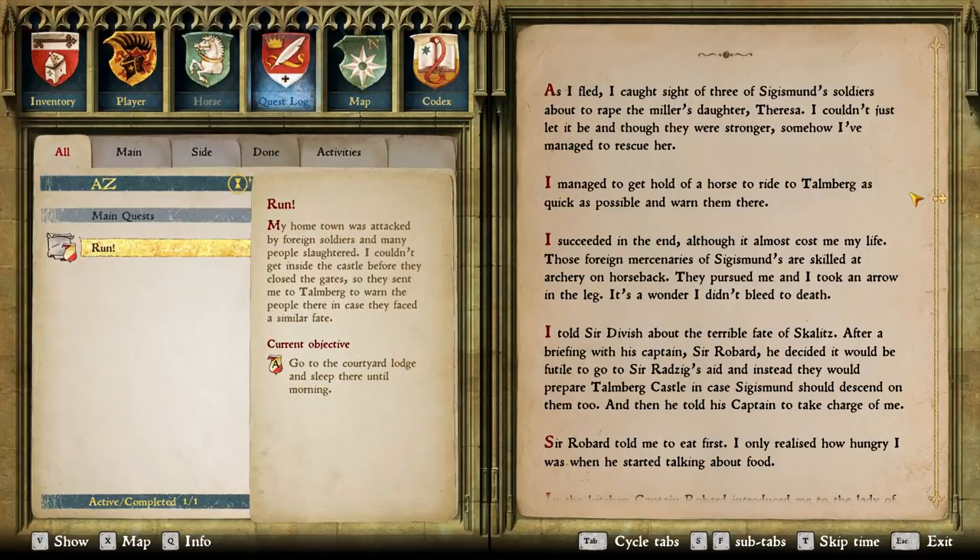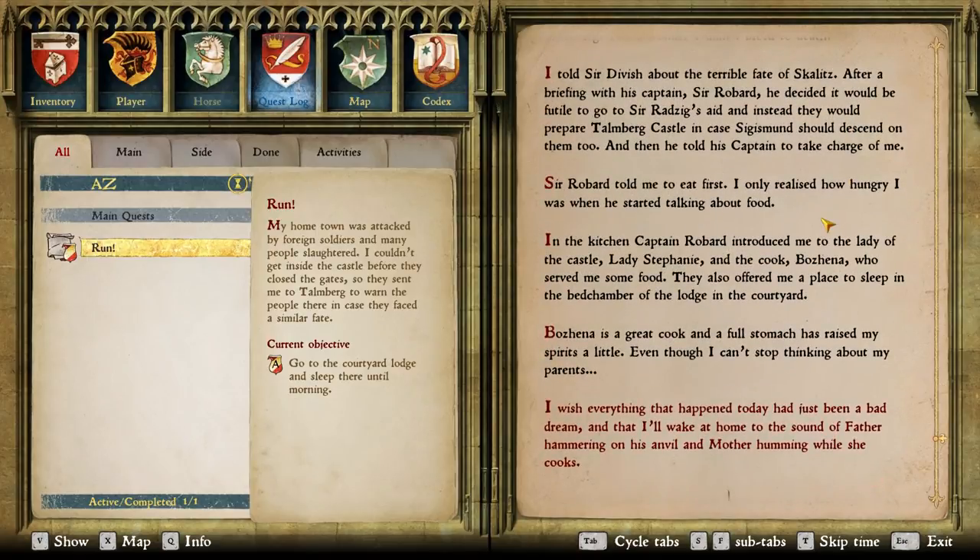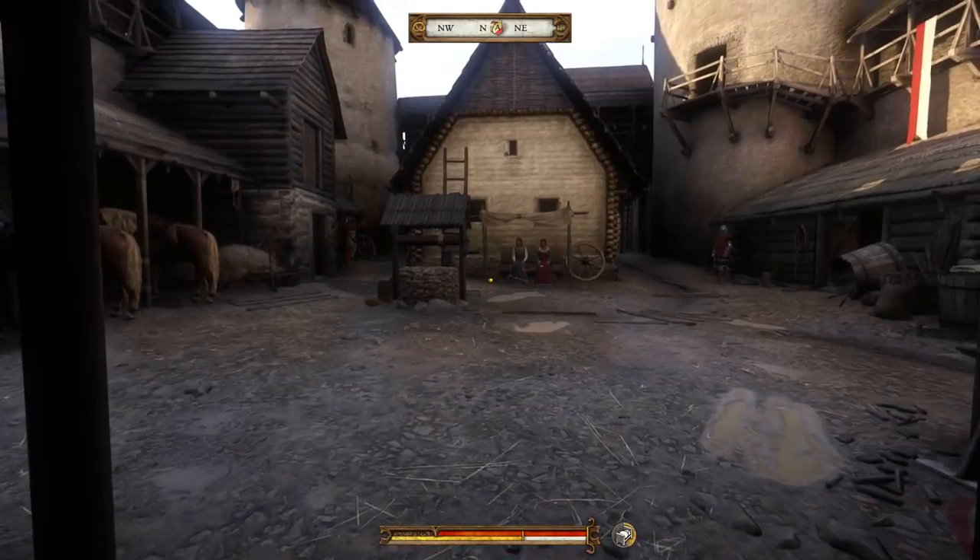I managed to get hold of a horse to ride to Talmberg as quickly as possible and warned them there. I succeeded in the end, although it almost cost me my life. Those foreign mercenaries of Sigismund's are skilled at archery on horseback — can you imagine how hard it would be to shoot somebody while you're on a horse and while they're on a horse? They pursued me and I took an arrow in the leg. It's a wonder I didn't bleed to death. I told Sir Divish about the terrible fate of Scalets. After a briefing with his captain Sir Robard, he decided it would be futile to go to Sir Radzig's aid, and instead they would prepare Talmberg Castle in case Sigismund should descend on them too. This is really sad — I mean, it really is.